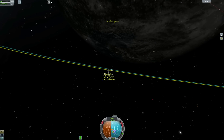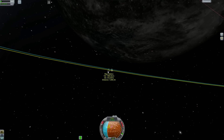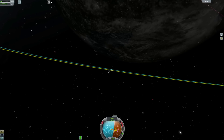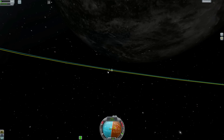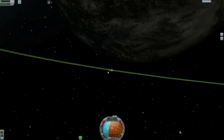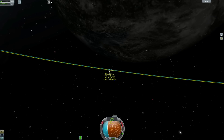Once you're within about 2.5 kilometers — which is where the game will render the actual parts of the other ship, so it's physically in your game at that point — you're going to want to try and slow down. Use the same methods as before to make sure your retrograde is pointing the right way, and just slow down to whatever speed you're comfortable with.